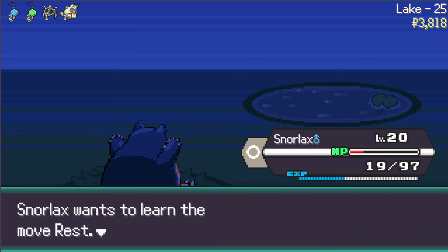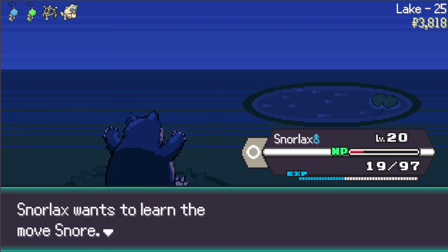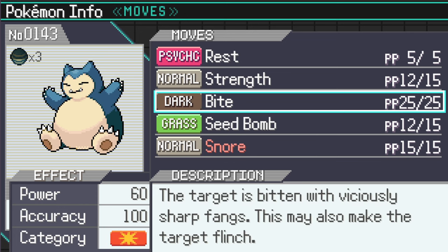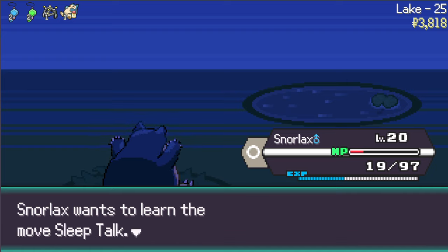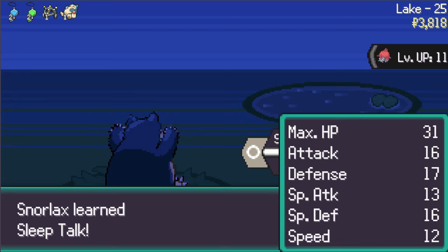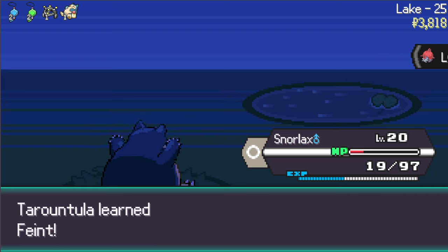We get a double level up - totally worth it. He wants to learn Rest, but I can only learn four moves. Do we want to make room? I think that's an absolute must - we remove Tackle. He wants to learn Snore. Sleep Talk makes more sense than Snore - let's get rid of Snore. Now if I can get a Rest off that'd be kind of nice. Our other Pokemon are so low level so that doesn't really matter. I would love to get a Rest off.